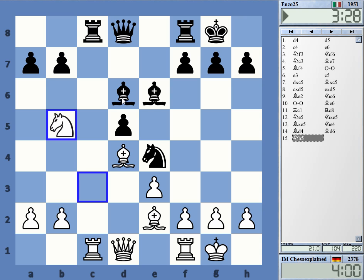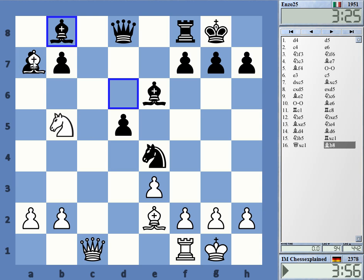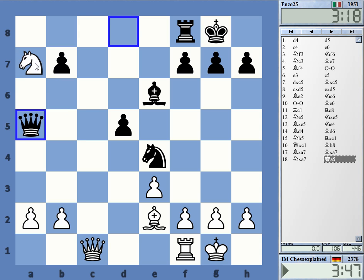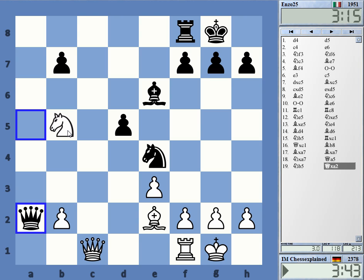Is there any reason not to play this? I don't see it. He might get the pawn back — like take, take, queen a5, queen a2 — but it's still a pretty decent position. Do I go queen b1 here trying to trade? Yeah, why not?